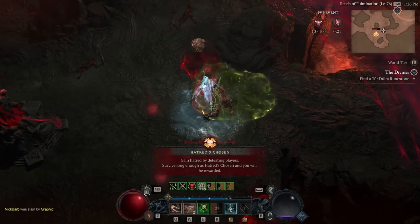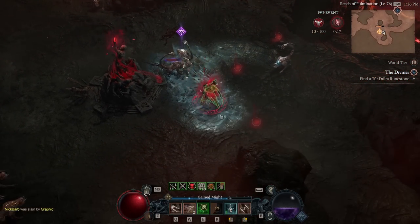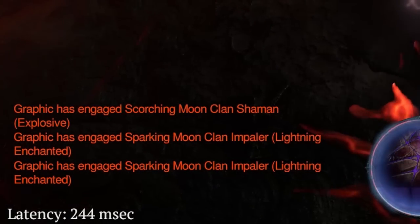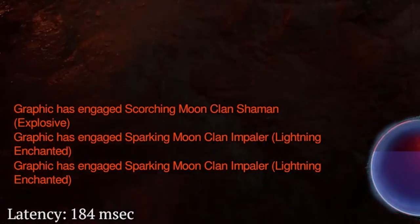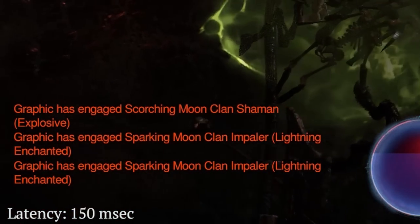I'm going to show you today how you can actually take a look at your latency in-game. If you hit Control-R, you'll be able to actually see your latency in Diablo 4. I'm having 200 to 184, down to about 150 ping, and you can see that I'm now at 76 ping.